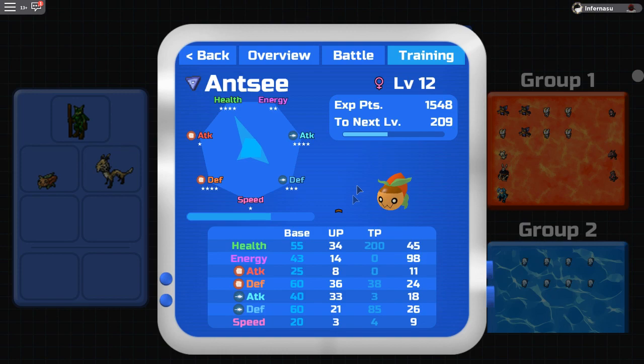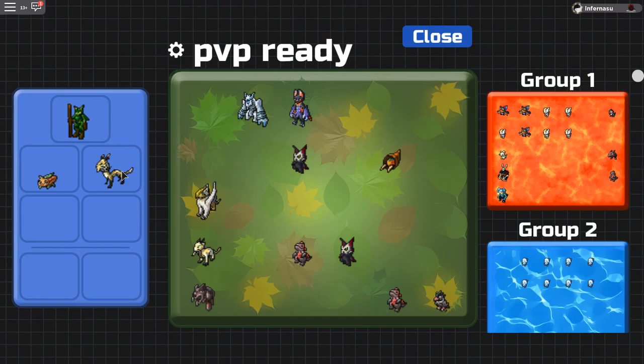Basically for EV training, what you need to do is kill specific Lumions to get EV points. For this Antsy, I've been killing a lot of Lumions that give health, so that's why this one has 200 health. I'm currently working on defense and special defense right now.